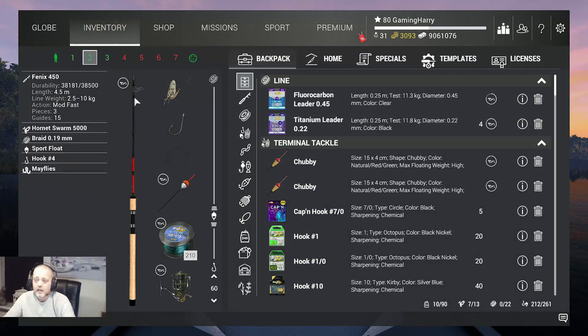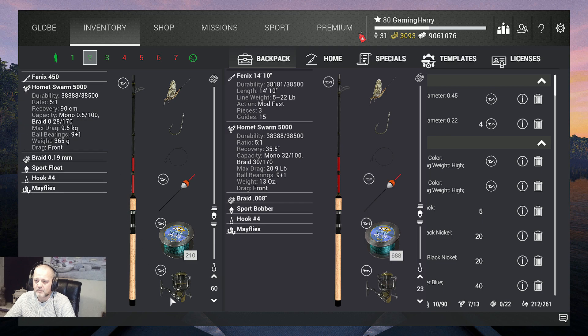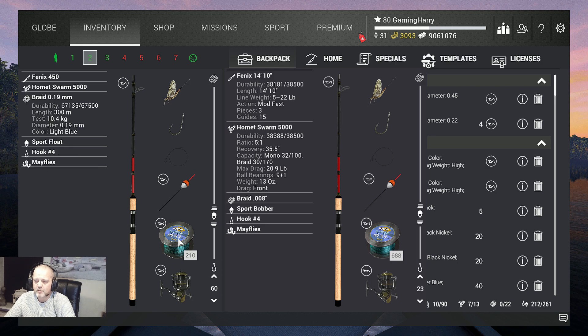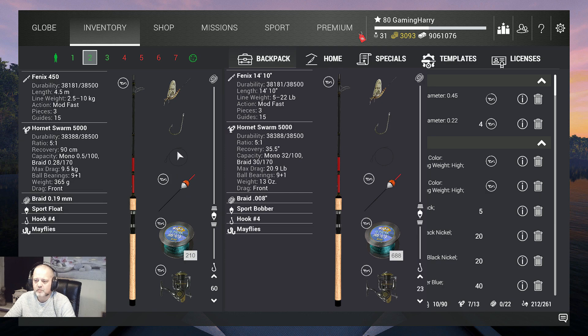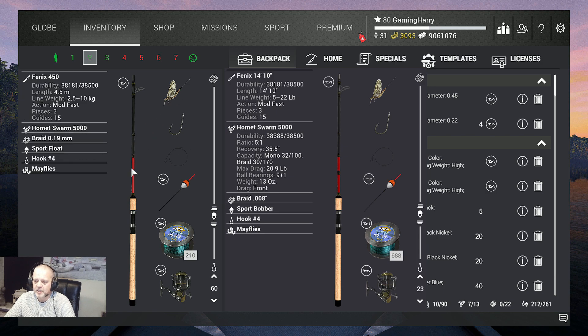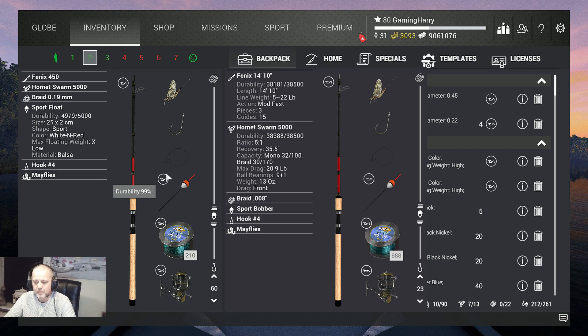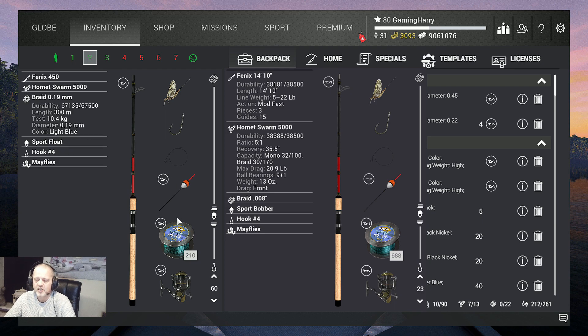For this fish I use the Phoenix 450, that's a 10 kilogram rod. On that I got the Hornet Swarm 5000, that's a nine and a half kilogram reel. I use braid 0.19, that's 10.4 kilograms, sport float, no leader. I use hook four, and as bait I use the mayflies. This is the setup I'm using. In metric I fish 60 centimeters depth — on the right side you can also see it in Imperial.